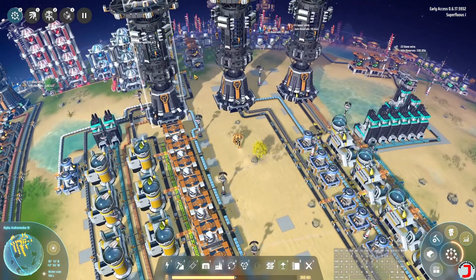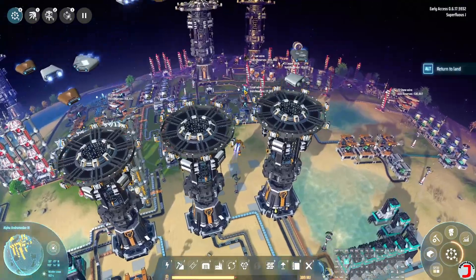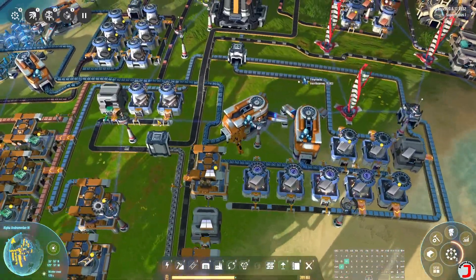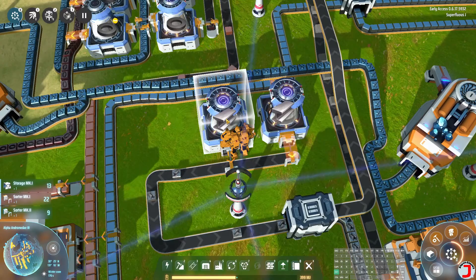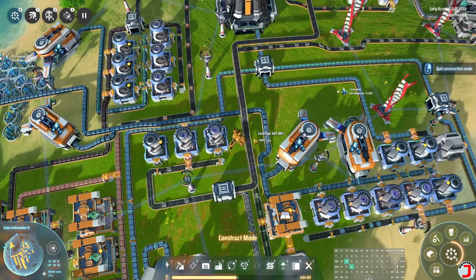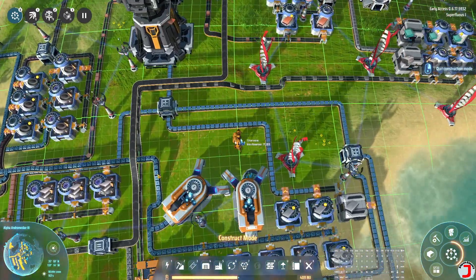The problem with steel is we don't have much of it. We're not making much steel right now. If you look here, we've got these two guys making steel and that's it, and then we've got this box trading steel back and forth for no particularly good reason. So I'm going to make more steel. First of all we're going to do that, which is going to put steel there.